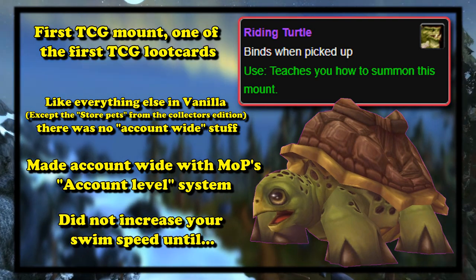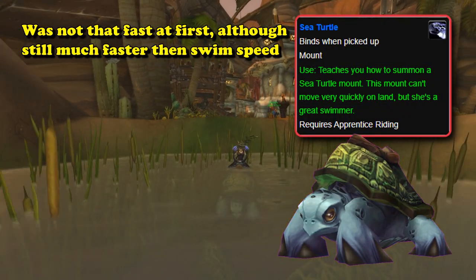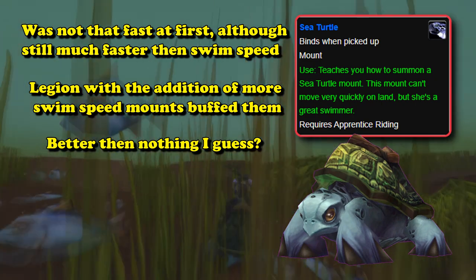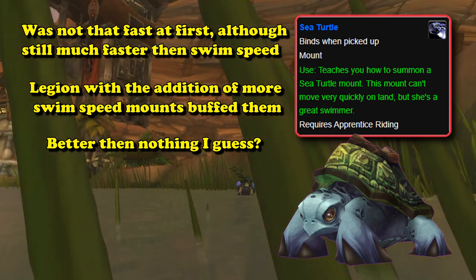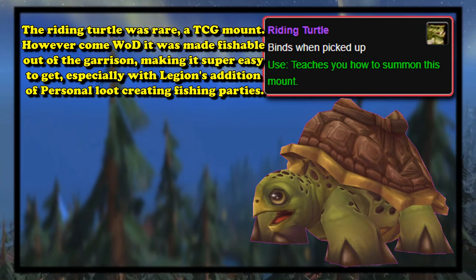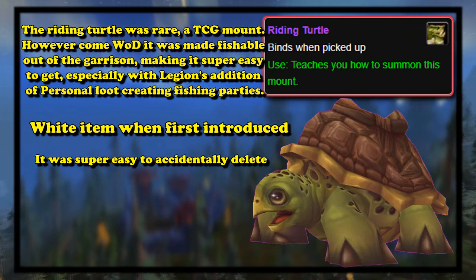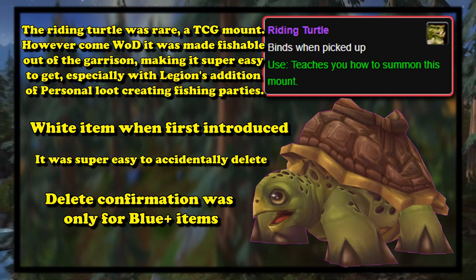The turtle didn't actually increase your swim speed until Wrath of the Lich King, when they added the aquatic mount system, and they didn't get a buff to swim speed until Legion. But at least it was slightly more useful than a mount that didn't increase your movement or swim speed at all — it was purely a vanity item you could ride around in town for looks, especially with how rare it was because it sold out so quickly and you could only have it on a single character. The mount was also a white item when first introduced, so if you accidentally deleted it, it wouldn't give you a confirmation prompt, since the protection only applied to blue or higher items — until the Burning Crusade when the item was properly changed to an epic quality item.